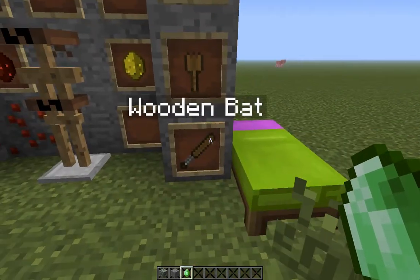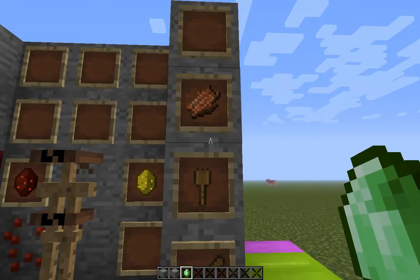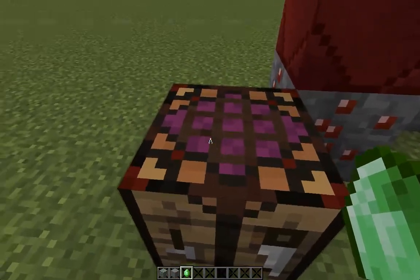Another wooden spork, wooden bat, zombie junkie — some of the custom name stuff that I have. Maybe coal blot. And last but not least, the crafting table change.